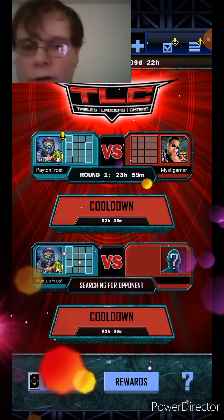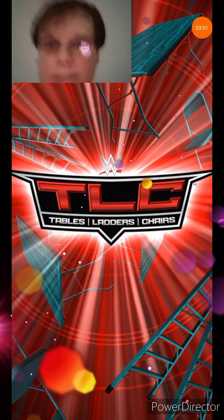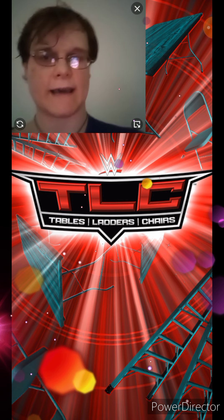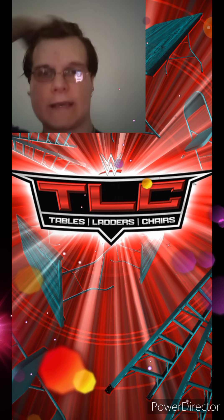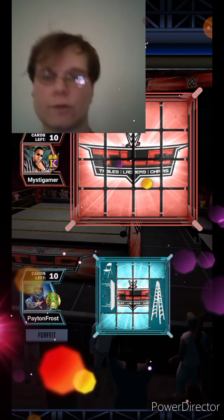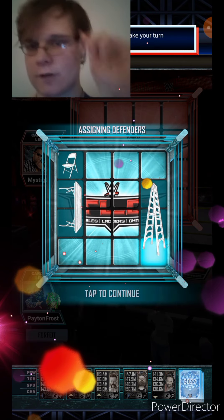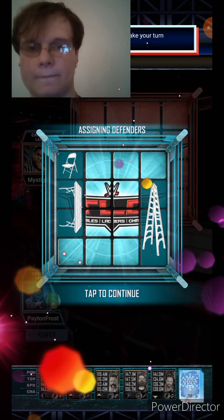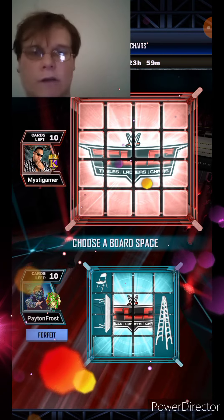Whenever the match gets done, remember you can spend 100 credits and get another match. This also helps out with quests and stuff, which is pretty good. Here's the board — here's where you want to find all the pieces. You want to go on the outside of the square. The four corners are most likely where the chair is going to be.